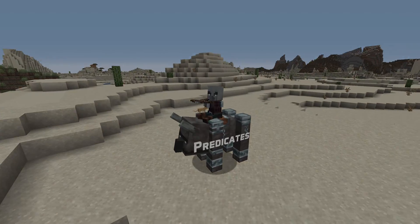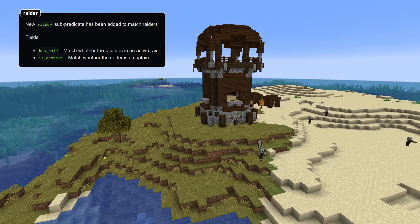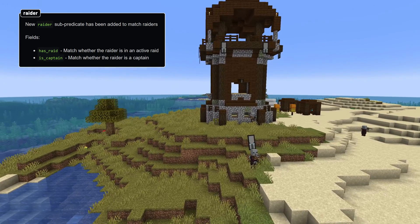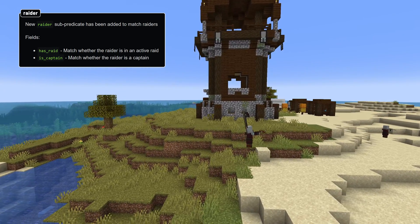Let's move on to predicates, where there's a new entity sub-predicate: raider. It has two fields — has_raid, which matches whether the raider is in an active raid or not, and is_captain, which matches whether the raider is a captain.